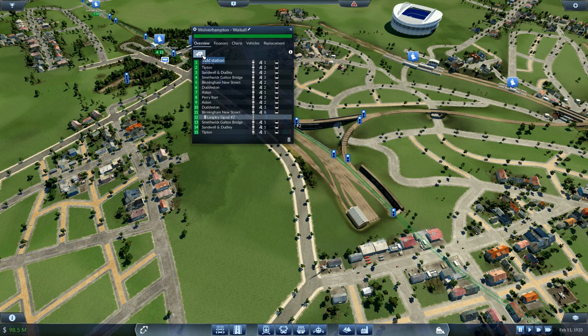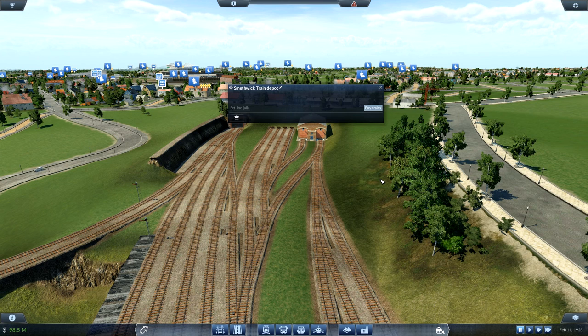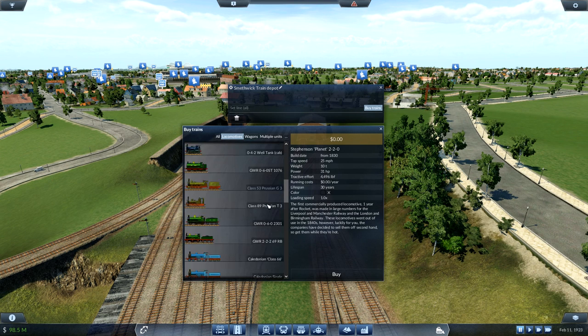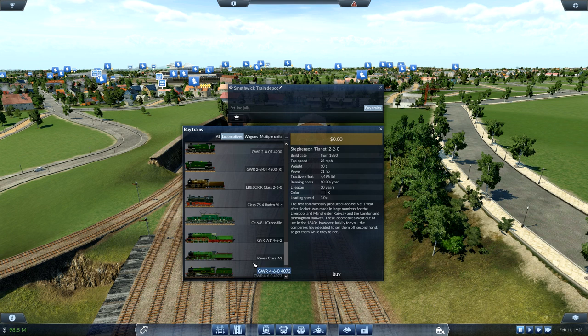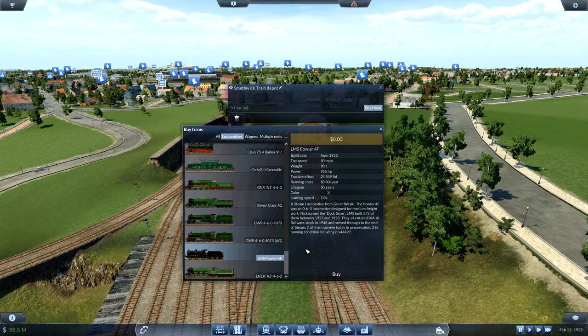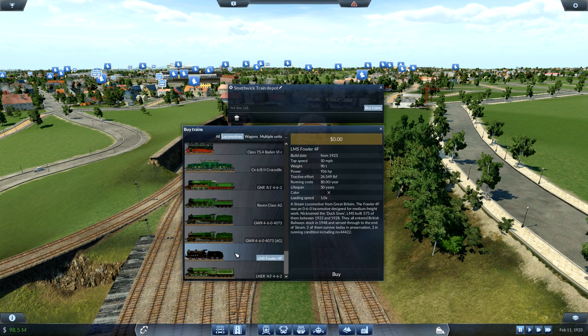It's only one an hour so we'll start with two and we'll take them from our new depot here. Please don't crash. Let's see what we can have running on this line - we saw the LMS Fowler didn't we. It kind of almost works. We have this one which I kind of like - oh I mean what's that? I don't know what that stands for - LB&SCR. Scottish Railway? Or should we go for the Fowler? It's tempting - medium freight work.